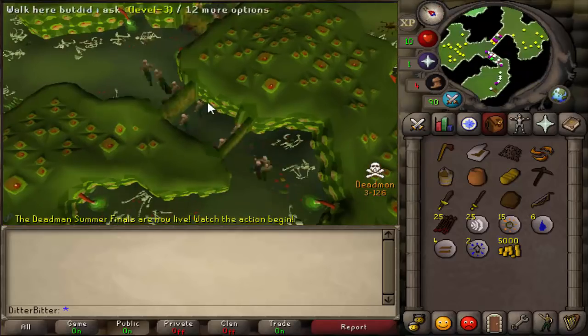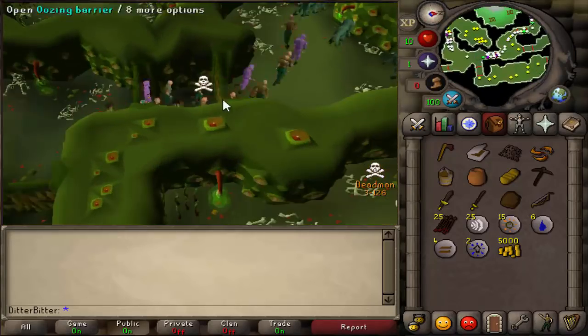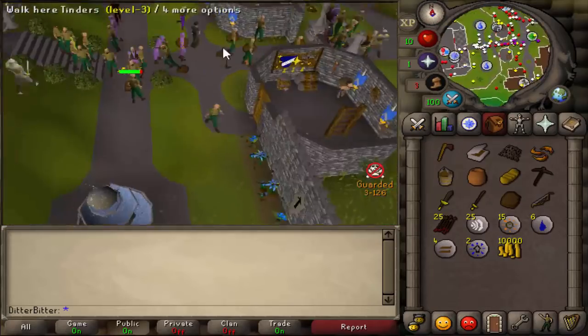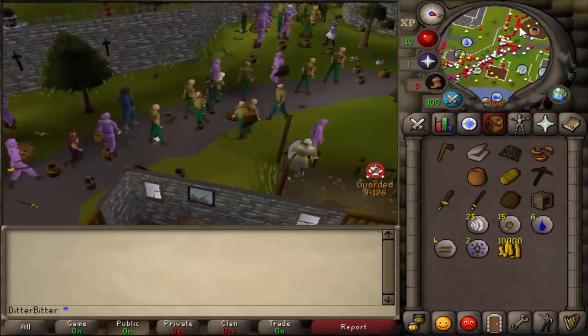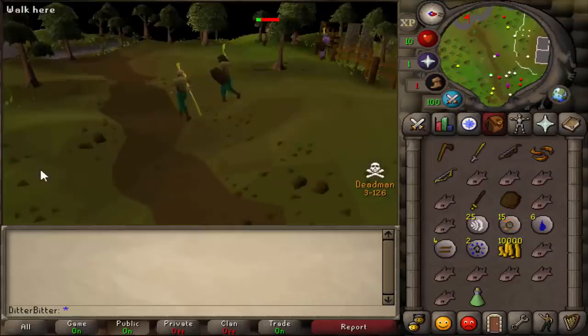My plan was to get around 50 range, then go PK right away — lock down the pyramid, kill anybody who wasn't with us, and let everybody else camp the pyramid for money. We'd train up by killing the people doing the pyramid. We got our 10k and went to the pyramid and started PKing right away.